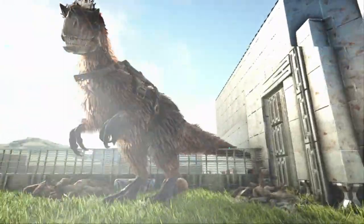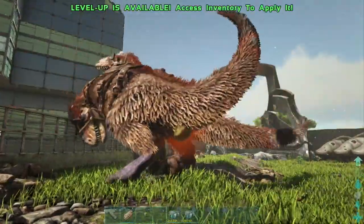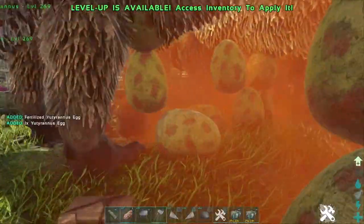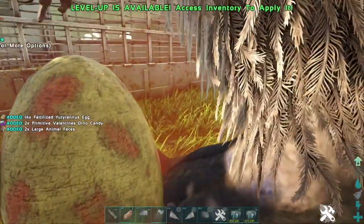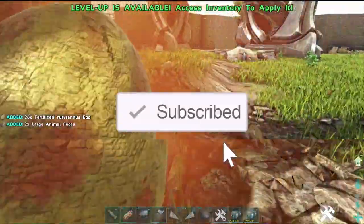This is the process that I use every single time I want to stack dynos, from beginning to end. Sometimes just having really colorful dynos is a lot of fun, and it's a pretty big challenge in this game. So this is going to be a quick, simple process on how to stack color mutations. Smash that like button, hit the subscribe button, and let's get started.